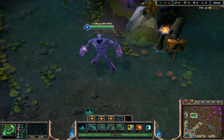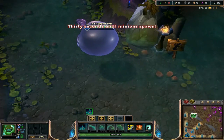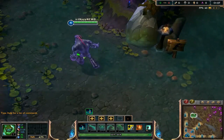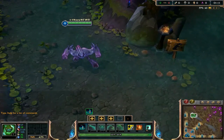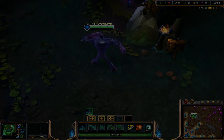Zac is a melee tanky champion with high mobility and excellent crowd control effects. He excels at sustaining on lane and disrupting opponents in teamfights. Although Zac is usually played in the jungle, this guide will show you how to play Zac on the top. Note that all Zac's abilities except his ultimate and passive use a certain amount of his current health, and all spells scale with ability power and deal magic damage.